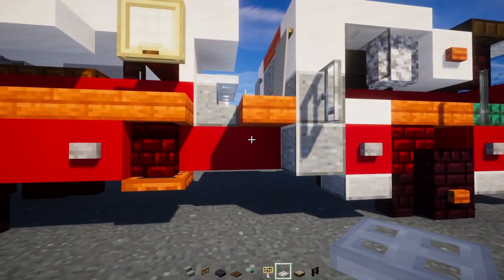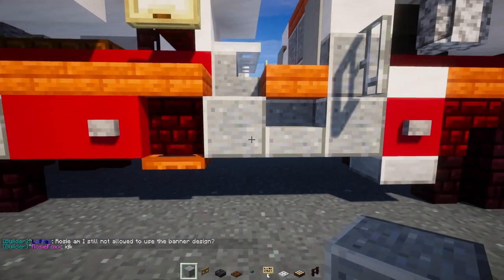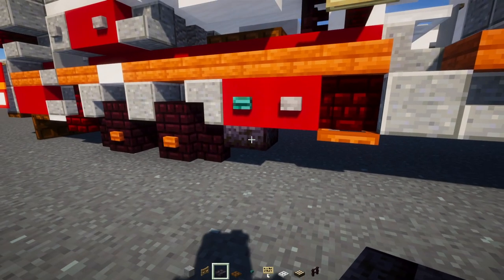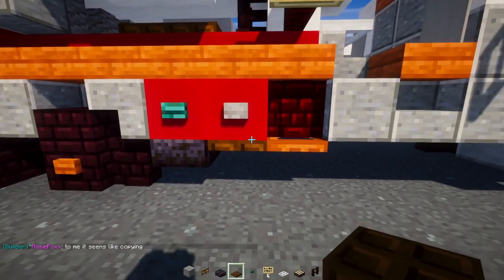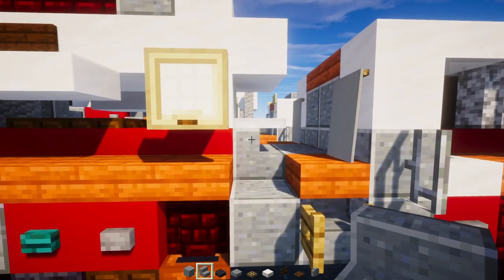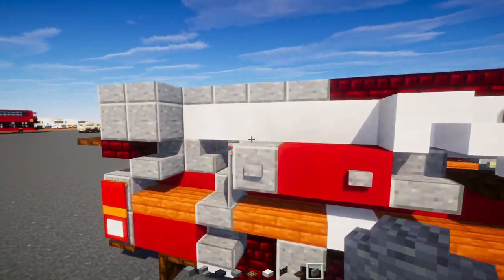Go to the side and add polished andesite stairs, a polished andesite block next to it, and a warped button. Underneath it's going to be the exhaust pipe: a polished blackstone brick slab and a dark oak trapdoor in front of it. Then add an oak fence gate and open it up, and upside-down polished andesite stairs on top, two blocks tall andesite wall in the back.